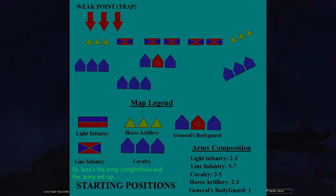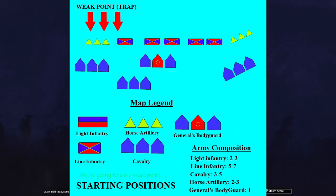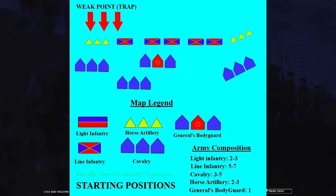Here is the army composition and the army setup. We're going to use a weak point to lure the enemy in, and basically their forces are going to focus on that weak point. We're going to exploit that weakness and defeat the enemy.